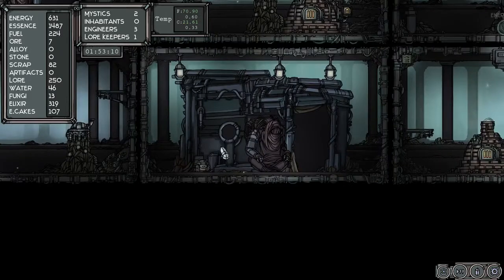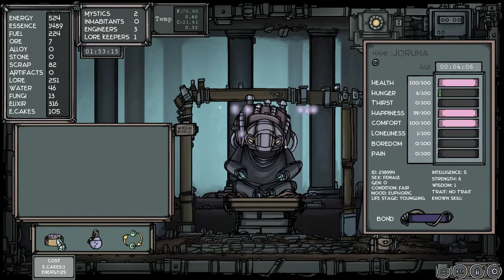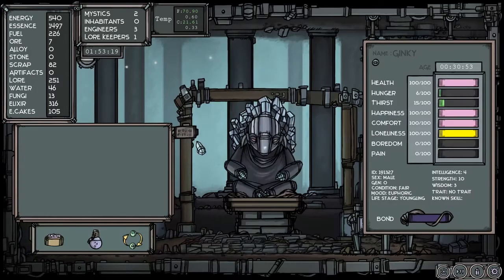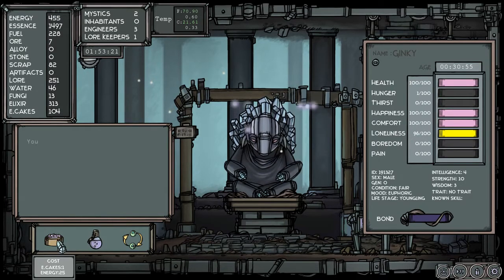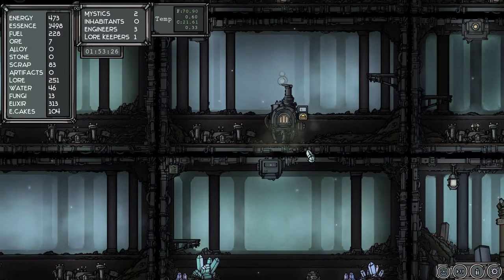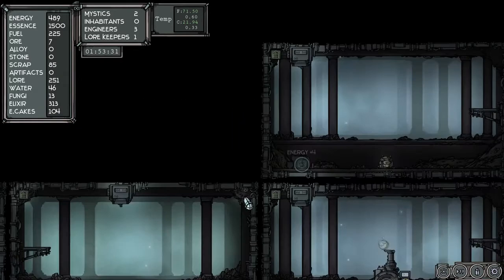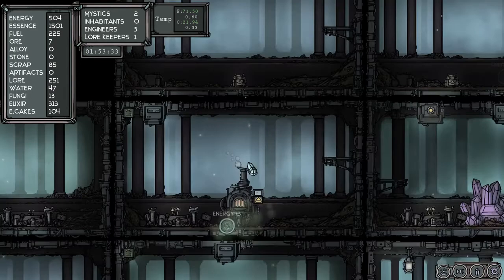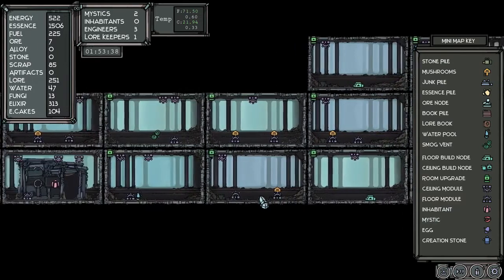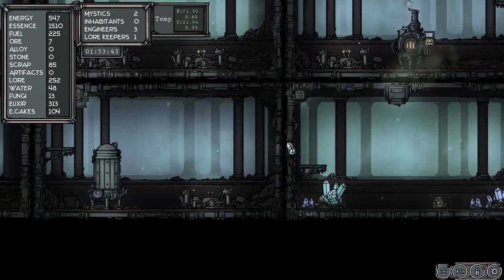Just to keep things ahead of schedule here. How are our little people doing? She gets hungry awfully fast — and thirsty. That's amazing how fast she goes. Him, not so much. We're okay for elixir, just cakes I need to worry about. But I need fungi too — the higher the temperature, the better off we're gonna be.